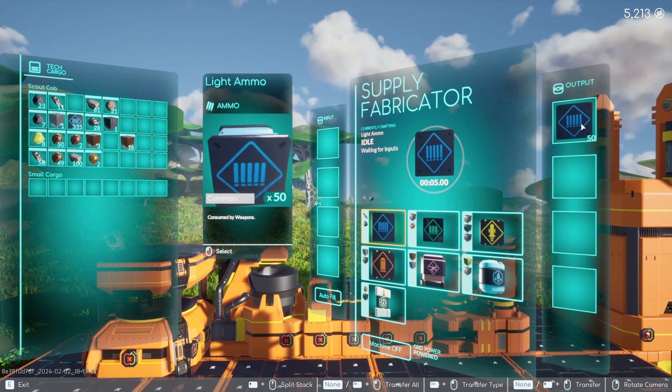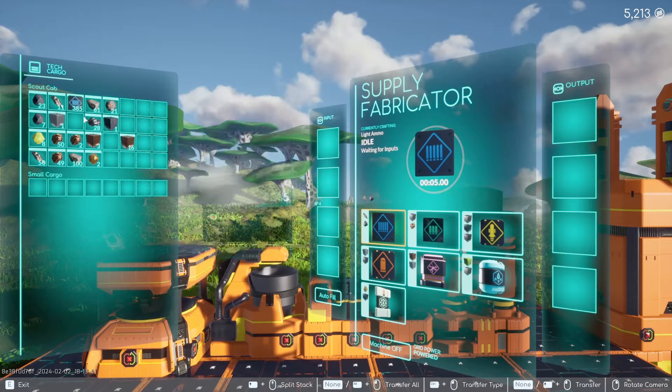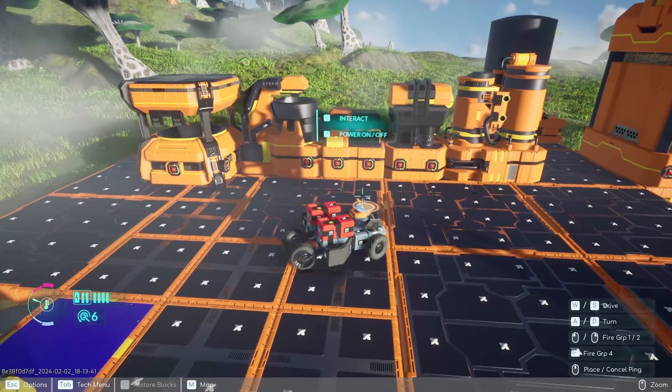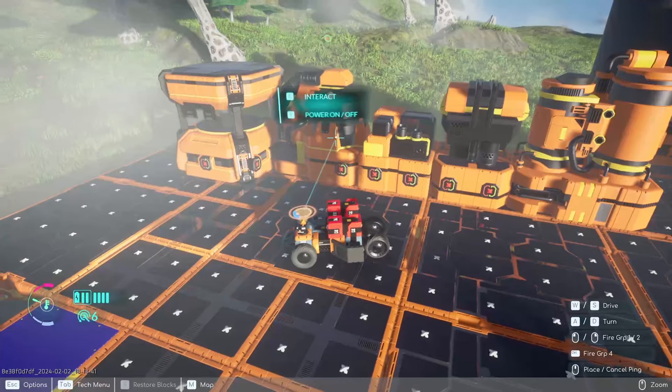If I click this, it auto-repairs my entire tech. There are my 50 rounds — I'll do a Ctrl-click to put it into my inventory. This ammo is used for the small guns, such as this small machine gun sitting on top of my tech.